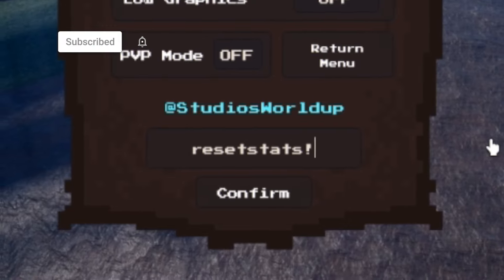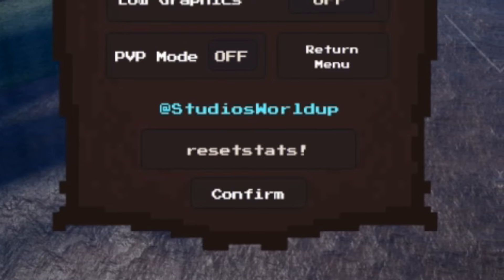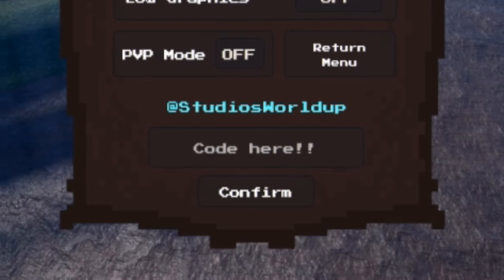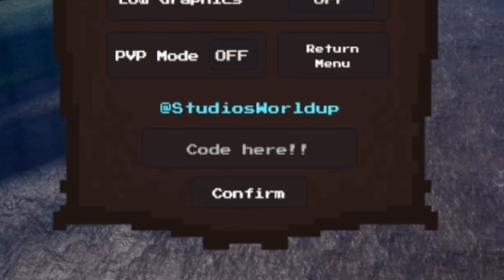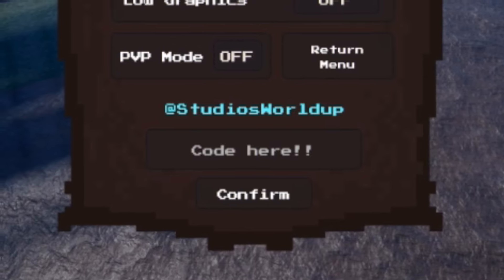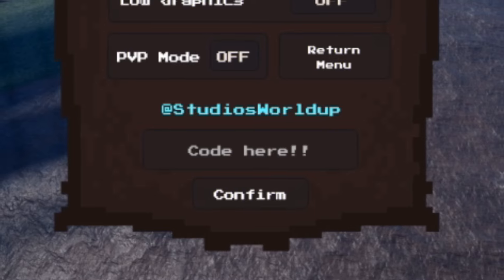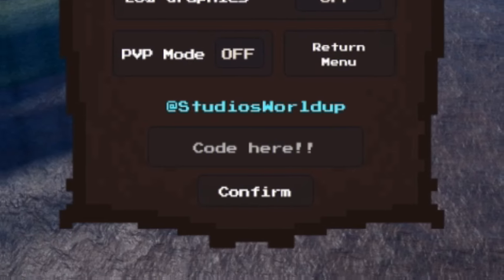There's another quest down there but we don't meet the level requirements — we need to be level 10 or above to accept that one. So I'll just keep farming this quest. We've got three points at the moment, I'm going to increase melee so we can do a bit more damage. Let's accept this quest — it shouldn't take us too long.